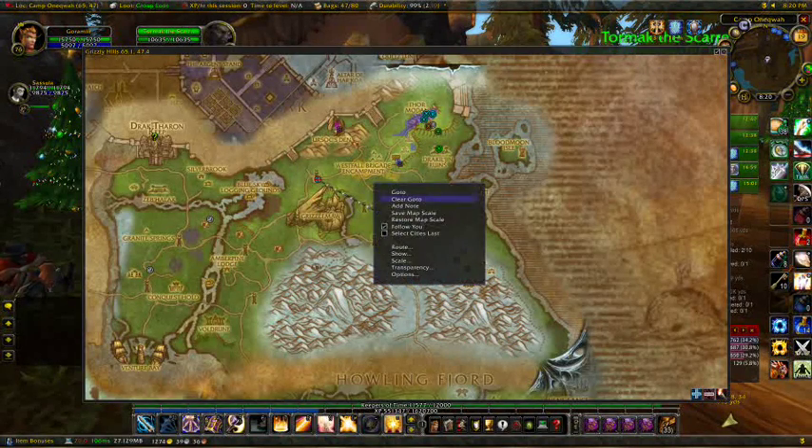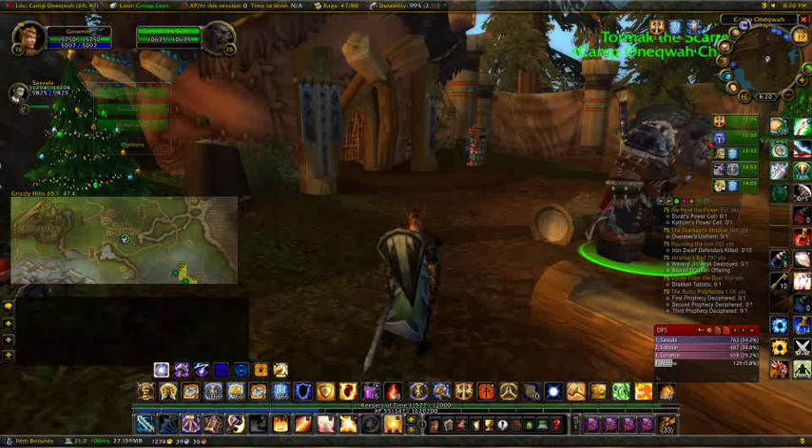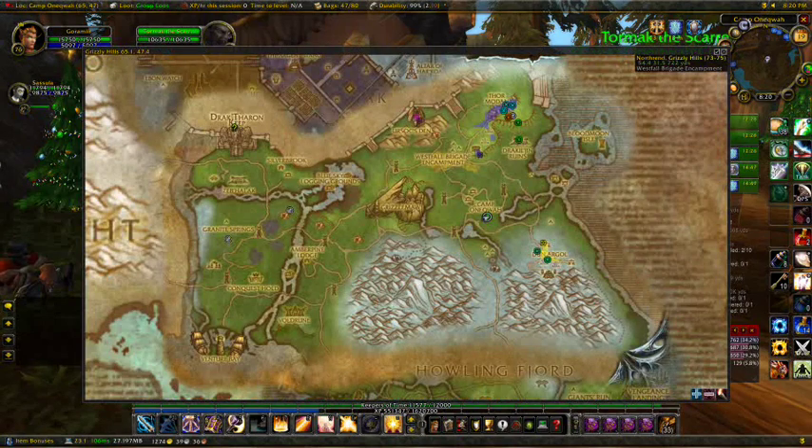Right-click, clear go to, we'll remove it. And we'll close the map. If you hit the M key to bring up your map again, it'll show you all your quest objectives as well as the zones in which those will be available for drops. Those are the quests we all love to do the most.